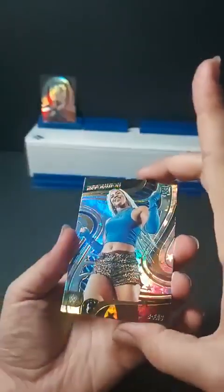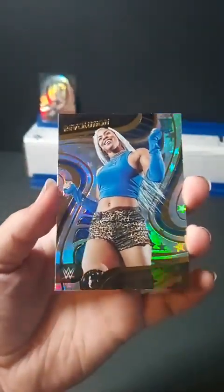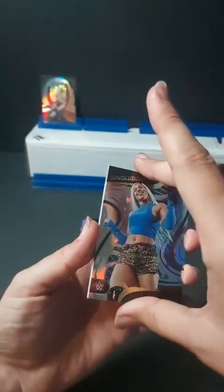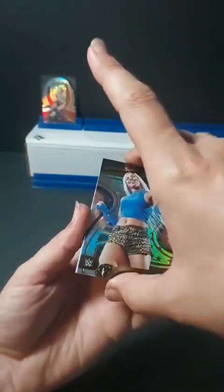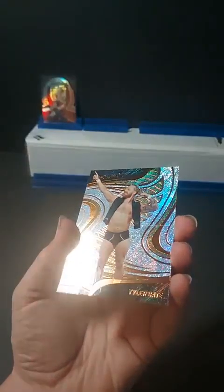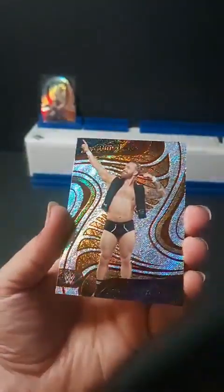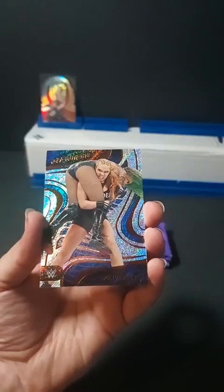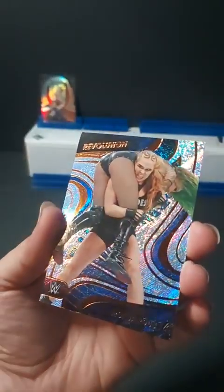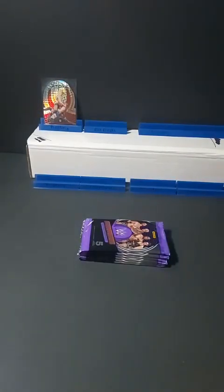Looks like an Astral parallel for Revolution — this is rookie B-Fab. Not numbered. That is a SmackDown superstar, not just conveniently wearing blue. We do have Tyler Bate, NXT, and Ronda Rousey. Her very short time as a WWE superstar is still in the product. Let's sleeve up the Street Profits tag team card, as those are a bit shorter than the rest.